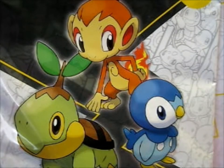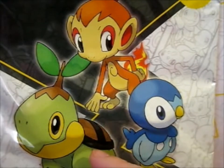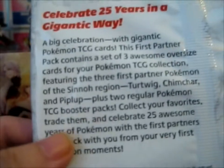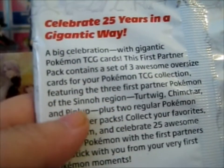Right here is the fifth first partner pack jumbo from the Sinnoh region, so we have Piplup, Turtwig, and Chimchar. As you can see from the back here - Sinnoh region: Turtwig, Chimchar, and Piplup.